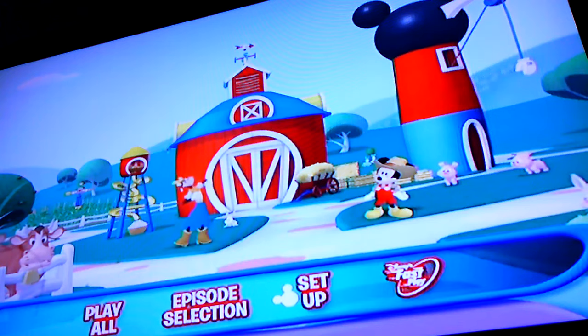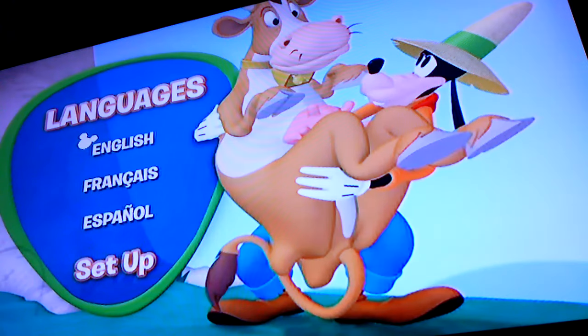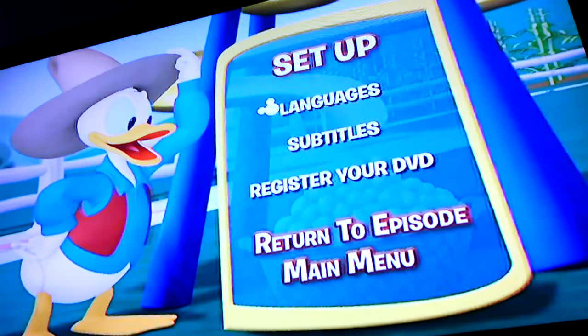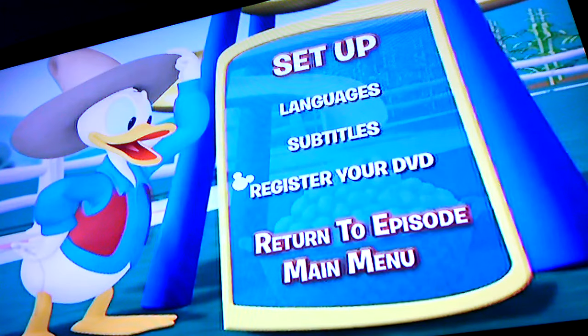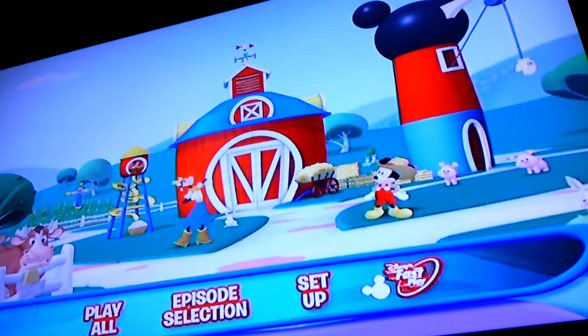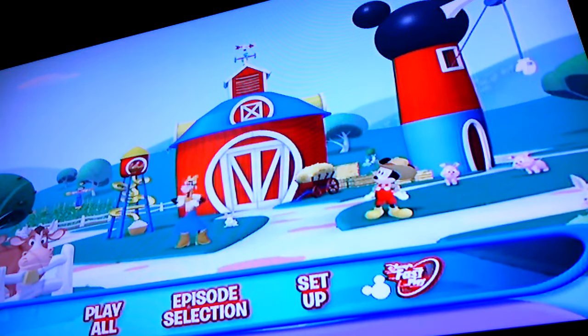Next is the setup section where you can choose languages: English, French, or Spanish. Subtitles options include none, English for the hearing impaired, French, or Spanish. There's also an option to register your DVD. Finally, we have Return to Episode and Disney Fast Play. That's it — thank you for watching and please subscribe.